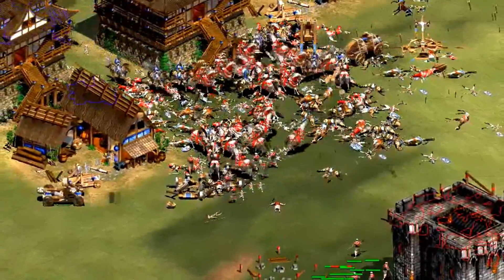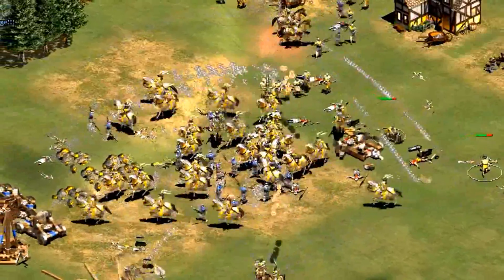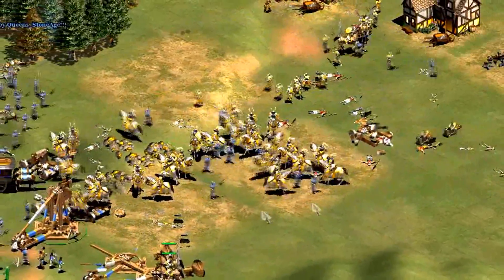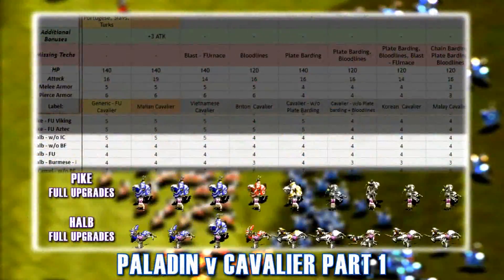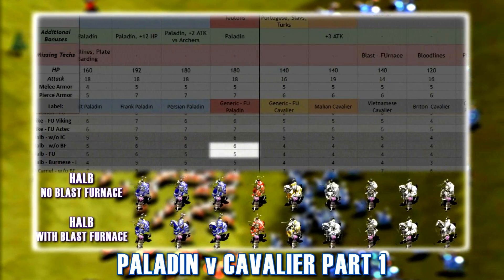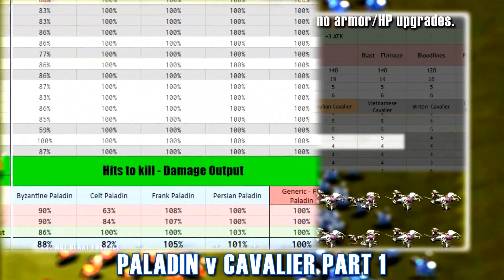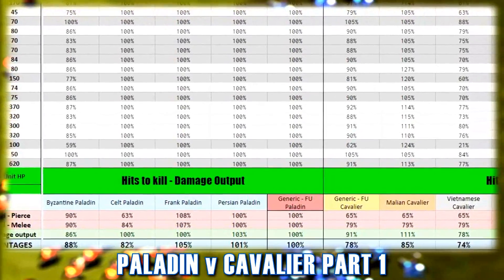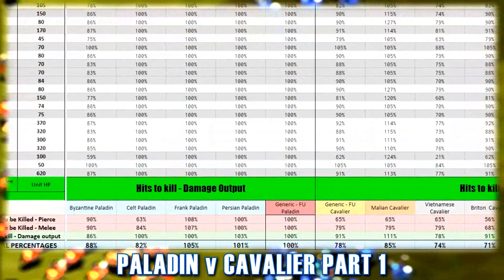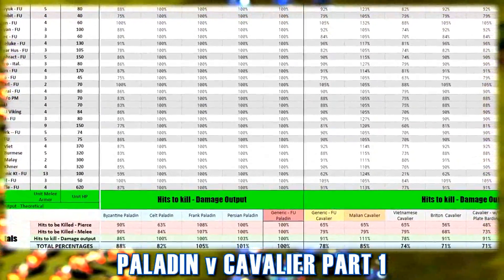Paladins and Cavaliers are very strong units in Age of Empires 2, having high combat stats and speed and therefore being very population efficient. I've already looked at their strength comparison in a previous video by comparing all civs' Paladins and Cavaliers to generic fully upgraded Paladins' performance. This showed us how much certain upgrades, such as Blacksmith techs and the Paladin upgrade itself, affect the survivability and damage output of these heavy cavalry units.